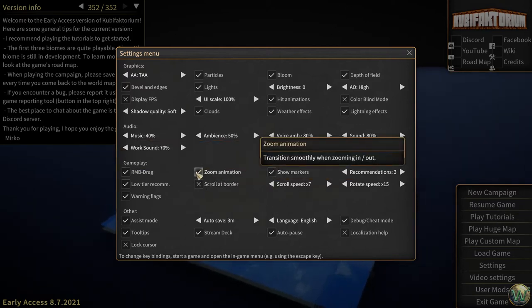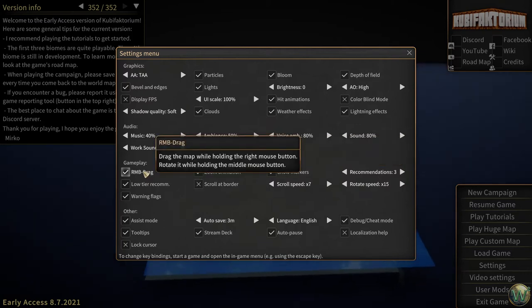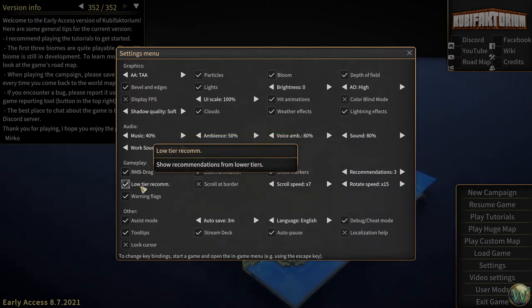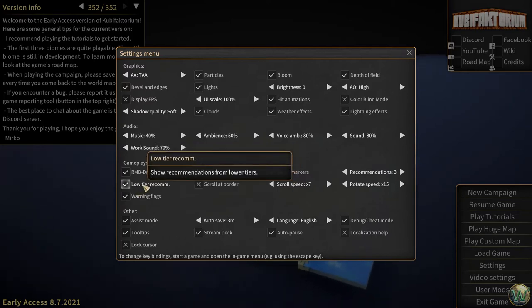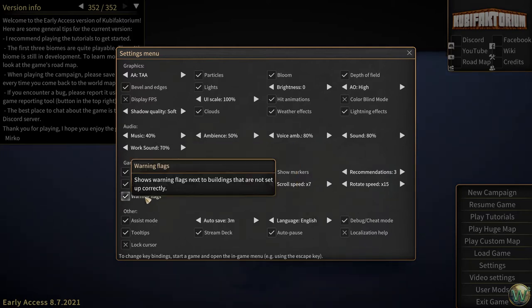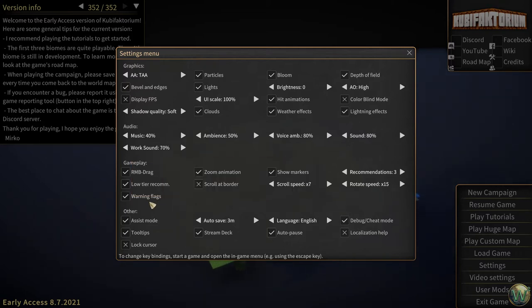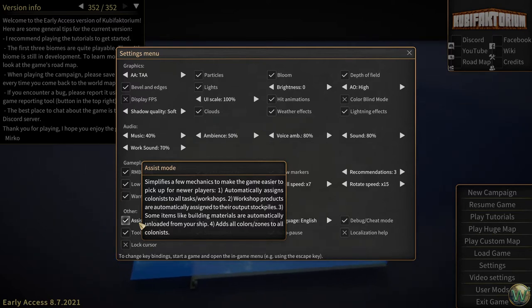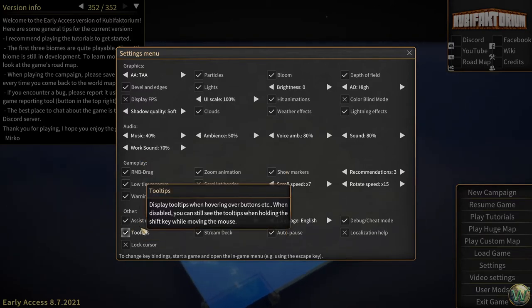Markers for loading and mining jobs — yes, that's good. Smooth zooming, right mouse button drag. It's going to give us some recommendations from low tiers as we play and it'll show warning flags on buildings which are not set up correctly — I'm a fan of that. There's also some assist mode stuff here, simplified game mechanics. The only one I might want off is assigning colonists to all tasks and workshops, or maybe the color zones. We'll get into that as we play.